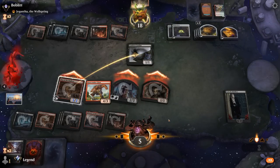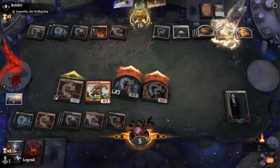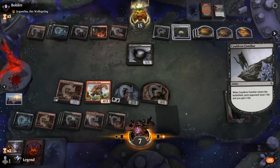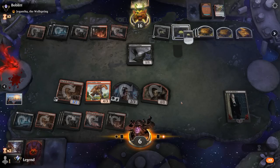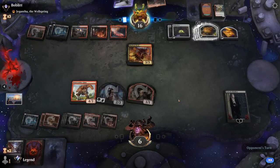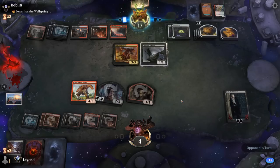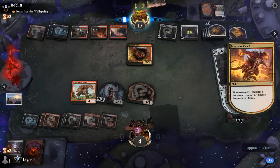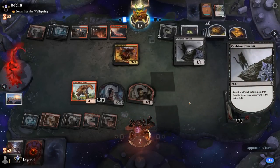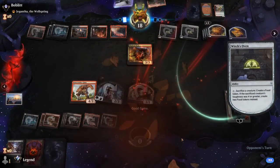If the opponent ever finds a Mayhem Devil we're pretty much dead, and they've got a very large food supply so we're not killing them anytime soon. And there's a Mayhem Devil off the top — yeah, that's game over. Feels bad when we were close to maybe turning the corner with Sorin, which could have found a Kalitas at some point. But in general the red-black sacrifice probably has a leg up over red-black midrange, as it operates on a different axis — it can ignore a lot of removal spells and eventually get you with the cat-oven loop, which also plays around Graveyard Trespasser at instant speed. A tricky matchup for sure.